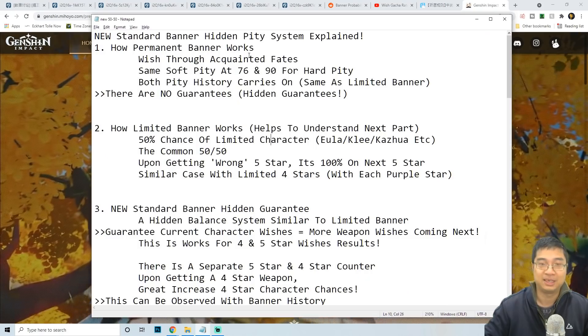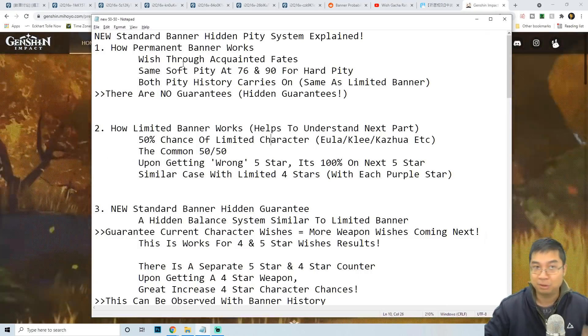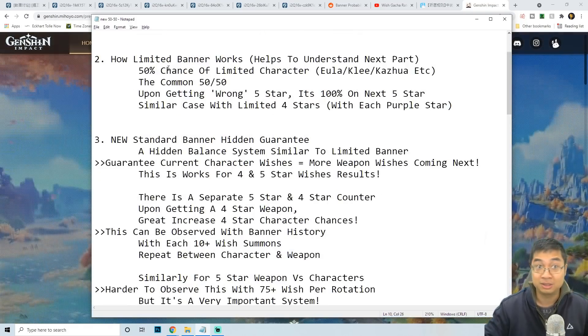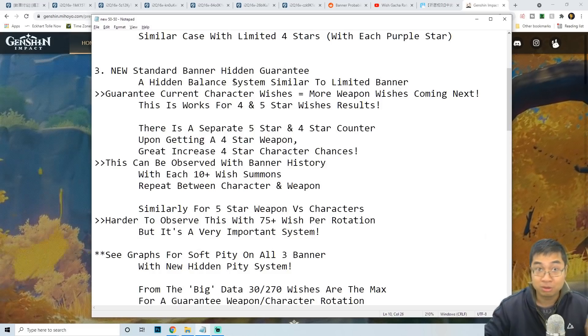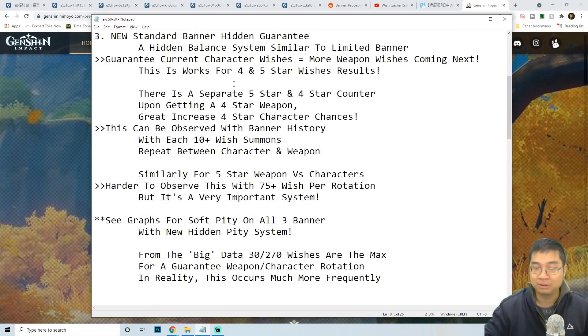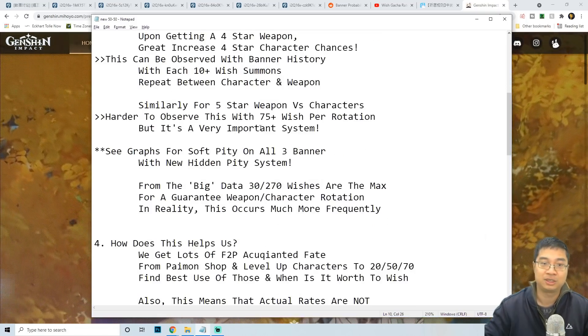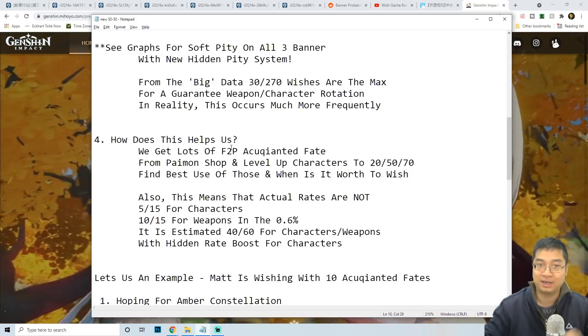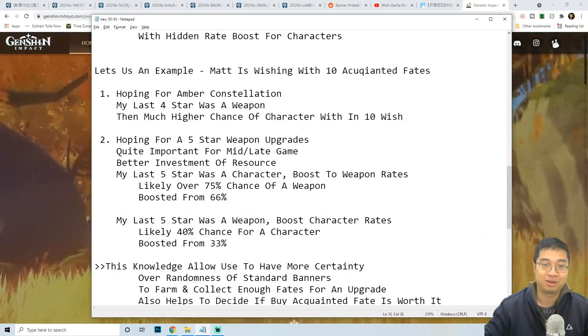In this video we'll go through the hidden PD system for the standard banner, we'll look at how the standard banner works and how it is similar to the limited banner which was not previously discovered. We'll go through the details of how this works for four stars and also five stars, how rate boosting works and how this can potentially benefit us as a player.